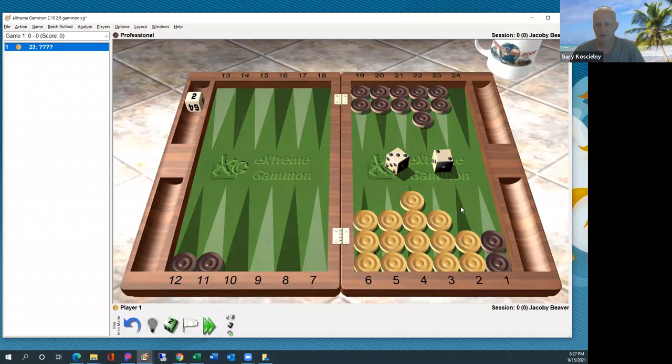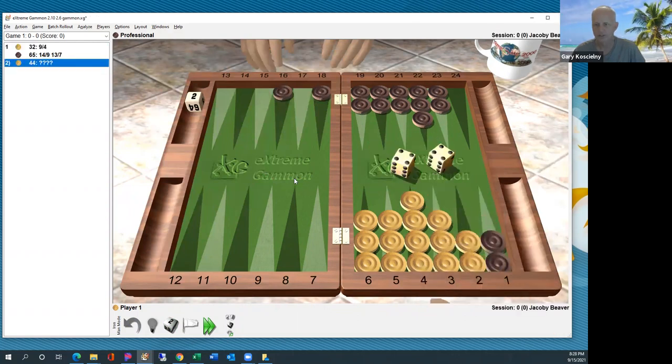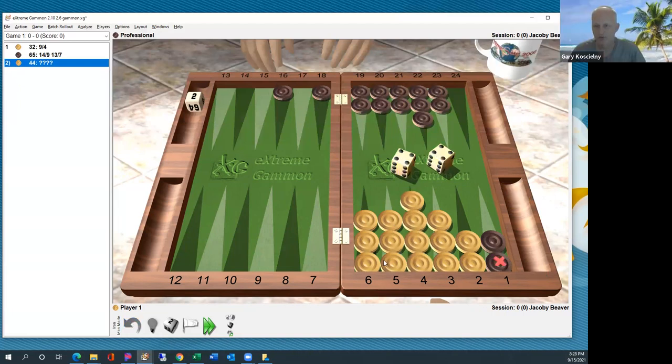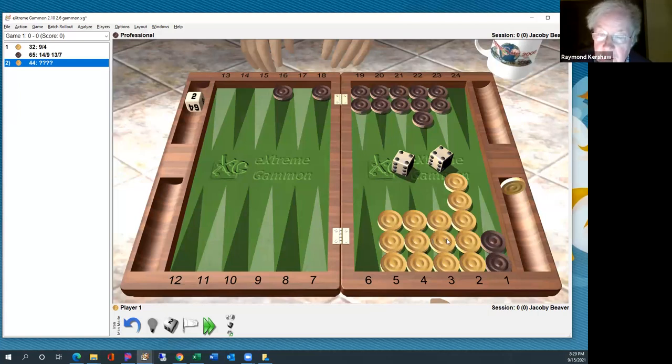Let's just do one — this will be our last thing here. The computer plays, roll again. What's our move here? Well, there should be two that come to mind. We could take all four off here. That's good — it takes four off. What's bad about this? The gap. The gap is bad. So we could clear a point instead — that's good. What's bad about that? You've got fewer checkers off.